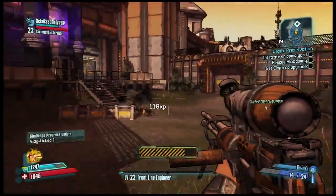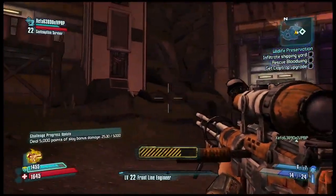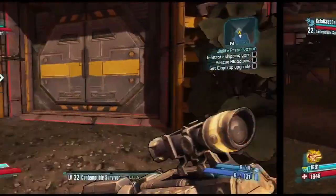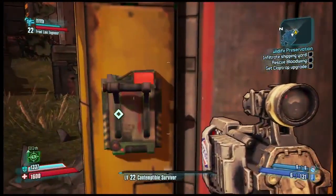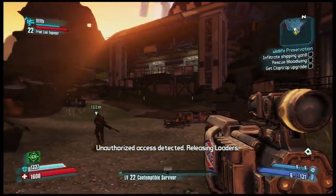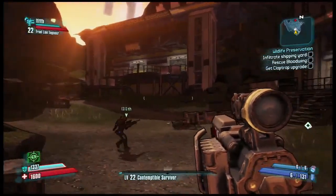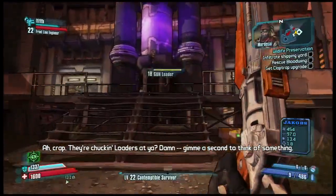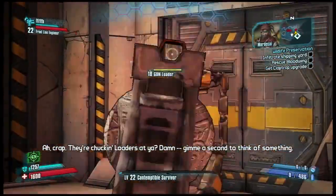Now our mission system has the ability to change objectives on the fly, to have branching objectives, to have multiple turn-ins, all this kind of crazy stuff. So every mission is actually now a little bit of an adventure — because it's going to be super easy to get inside the Wildlife Exploitation Preserve, isn't it? Oh, whoops. No. Unauthorized access detected. And now we're going to have to do some clever stuff to get inside, and that's going to involve some really non-standard gameplay.